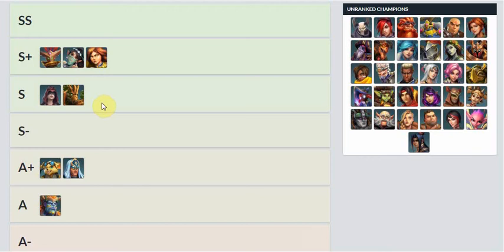In ranked, people at least try to choose a main healer most of the time — unless they're choosing Jenos when something like Willo, Ying, or Seris is available. Even Grover is still available and they choose Jenos for some reason. I'll talk about Jenos when I get there.